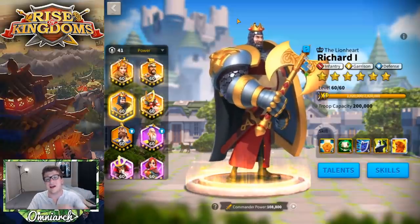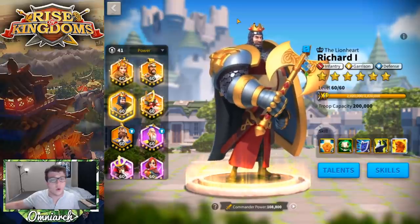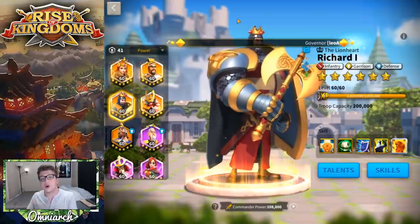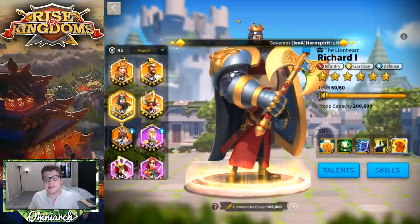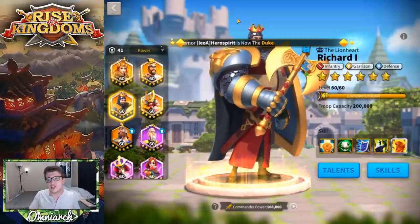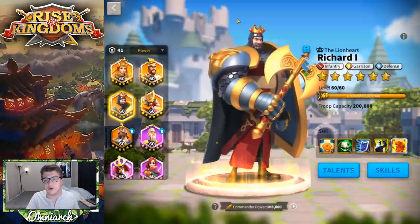He's right up there with E Song A and Alexander. If you spin the wheel 10 times you're guaranteed five sculptures of Richard, so over the course of two of the wheels you're guaranteed to unlock him and can invest in him later. If you missed your opportunity from the wheel or started in an older kingdom, don't worry — you can still get Richard the First from another event called Card King, which comes around periodically.